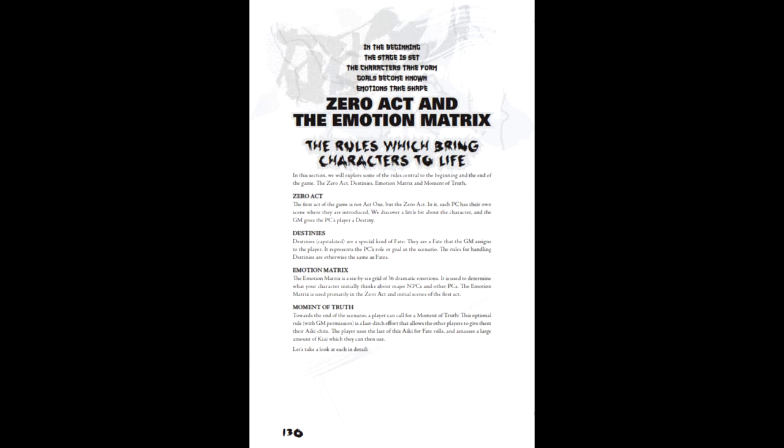The Zero Act can be thought of as the overture of the scenario, where the mood and imagery is set for the coming game and character actors are introduced along with their destinies. Destinies are a special fate mechanic tied specifically to the scenario in play — while they work mechanically like a character's fate and usually take the form of a goal, mission, or motivation, it is strongly implied that said destiny must happen in some form during the story. The emotion matrix details how a player character feels about other characters upon first meeting them, typically determined by a 2d6 roll on the emotion matrix chart. If not satisfied with the result, they can spend Kiai to move horizontally or vertically one step along the chart, as many times as they wish. It is worth noting that the emotion matrix is only the first impression, not the defining opinion a character must have at all times.